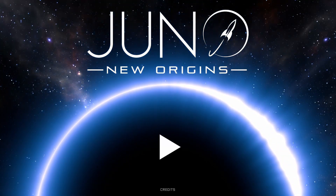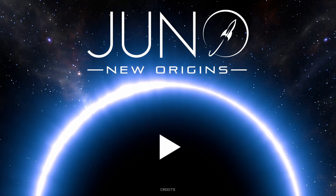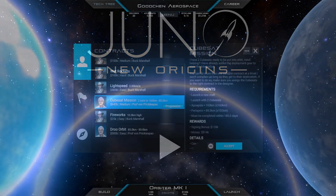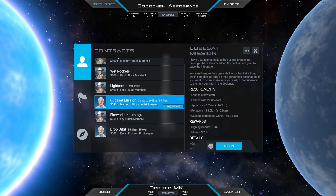Welcome back to another video of Juno: New Origins and we're doing the next contract — contract number 13. Contract number 13 is named CubeSat Mission.